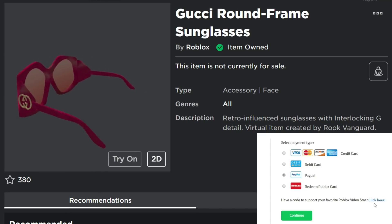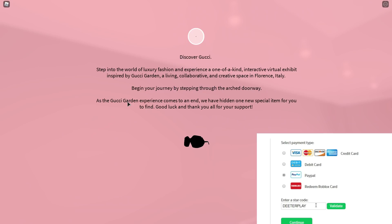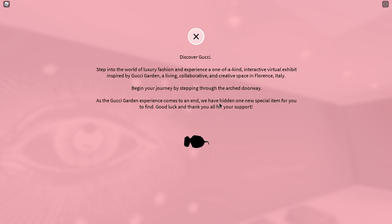Hey guys, I'm going to show you how to get these Gucci round frame sunglasses on Roblox for free. We got another absolutely free item, guys. If you go into the Gucci game — link is in the description of this video — basically towards the end of the journey, as a way to say thank you for your support, here are some glasses. But you have to go in there and find them, so in this video I'm going to show you exactly how.